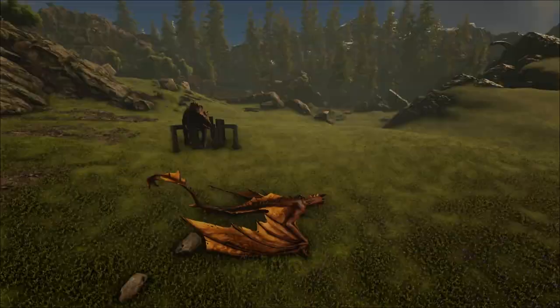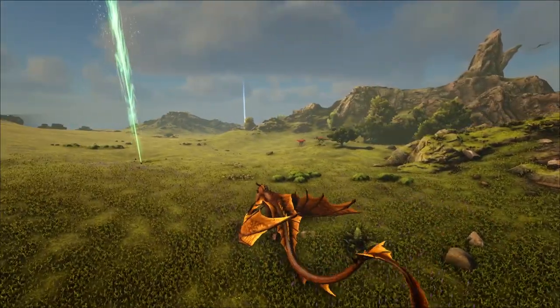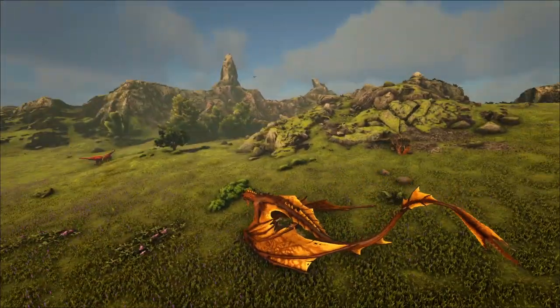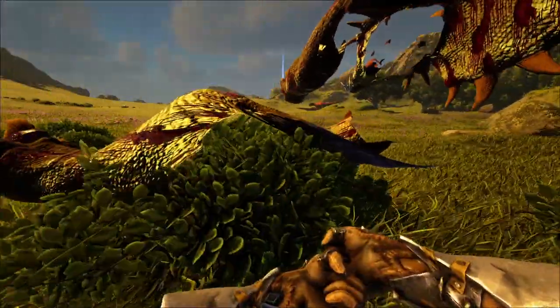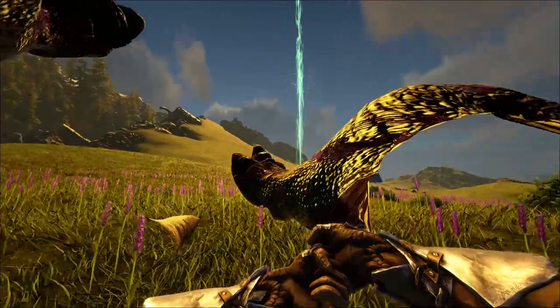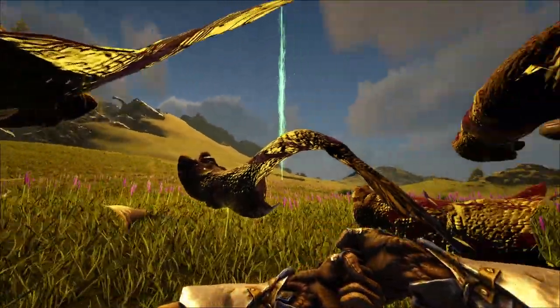Don't bother the wyvern. Alright, now he's trapped. We need to bring some stuff to him, and it has to be something you can actually drag with whatever weight you have. I can drag a trike - I have 500 weight. Just a little something to drag a trike.